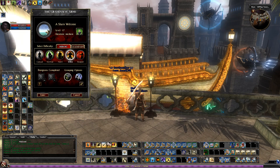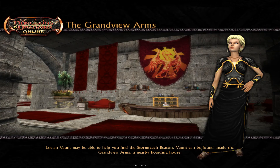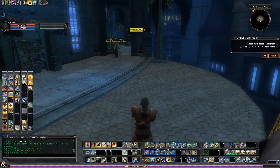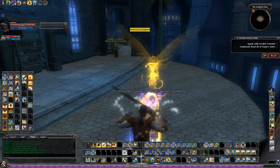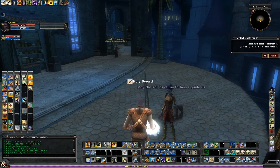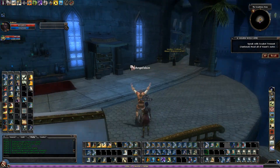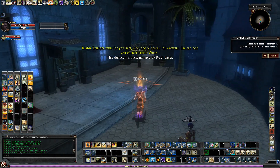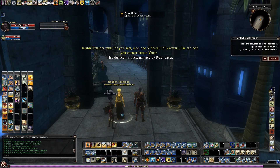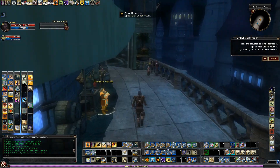This is A Sharn Welcome on Elite. Isabet Ramon waits for you atop one of Sharn's lofty towers. She can help you contact Lucien Vaughn.